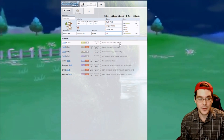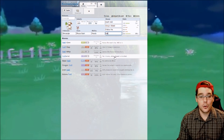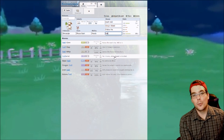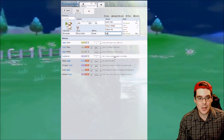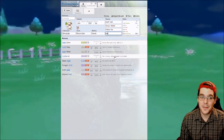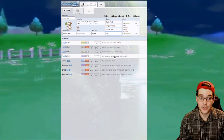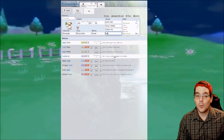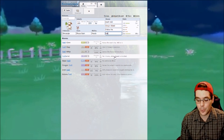Tailwind is another good option. For four turns, your Smeargle and partner Pokemon have their speed doubled. Speed control is very, very important in VGC. Tailwind pretty much doubles all your Pokemon's speeds for four turns, which is very, very important.